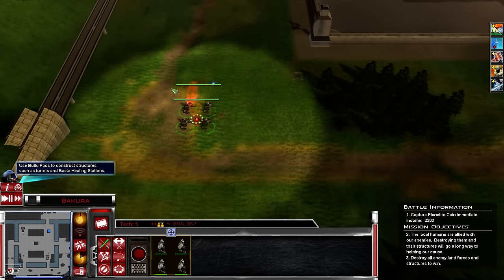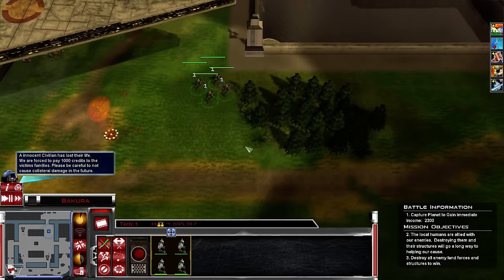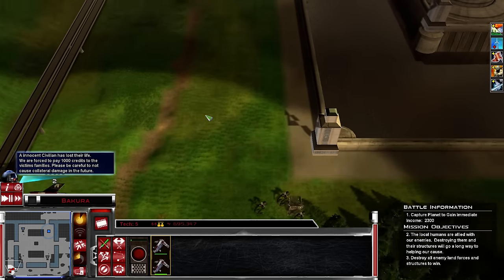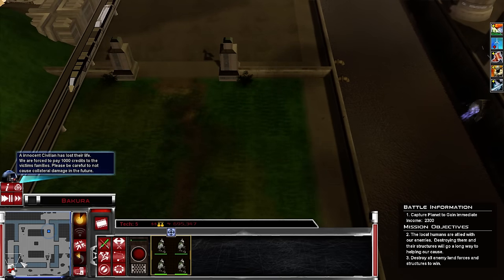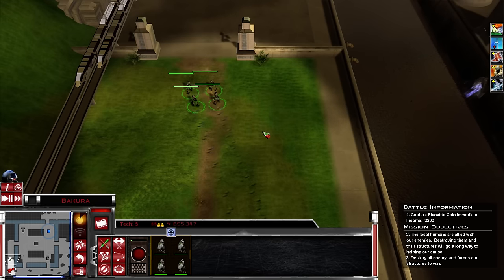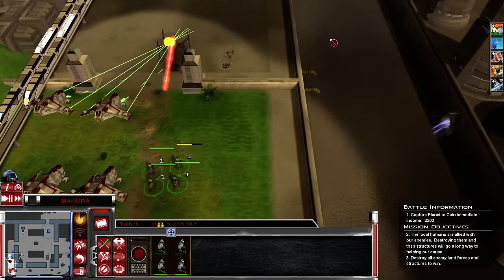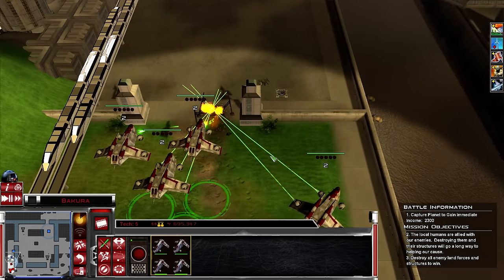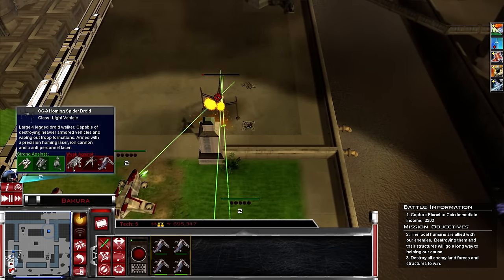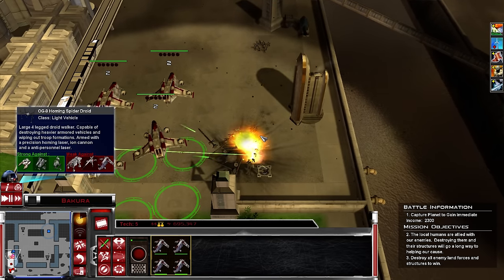I can bring in a couple of heroes - standard tactic. The enemy has Spider Walker as their strongest unit at the moment. Let's head north because that's where... too late, I'm heading north. Hello Spider Walker, and a flat cannon as well. So the local humans are allied with the separatists, unfortunately for us. We took care of that Spider Walker pretty quickly with our four gunships.